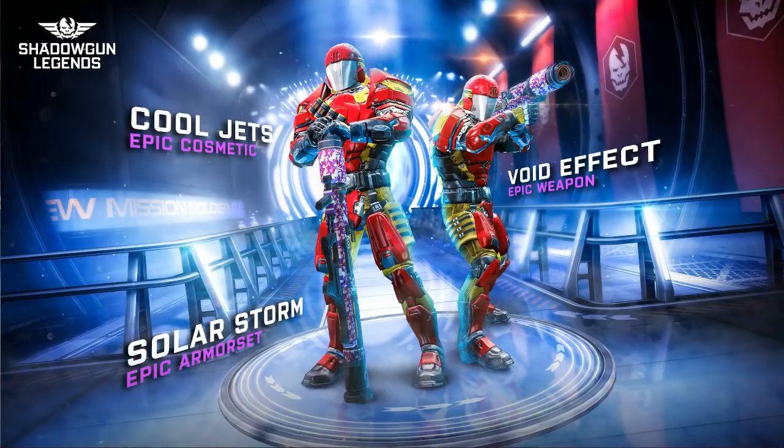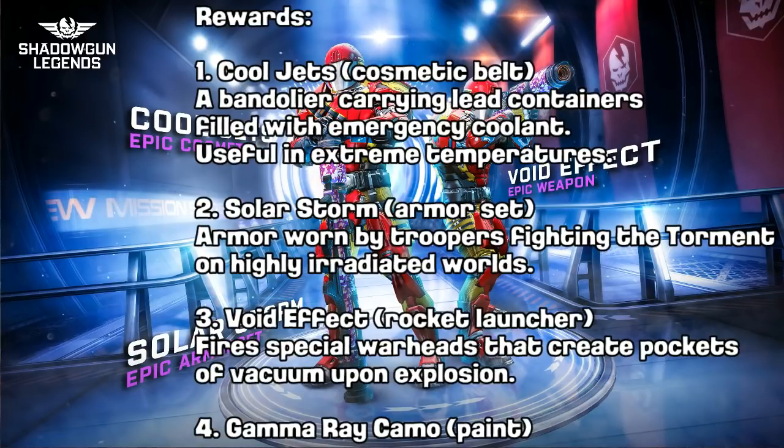For the rest, solar storm the full armor set was already revealed, and the rocket launcher also. But there's more — there's a fourth item in the description. Number four on the list is not a sticker this time, it's 'Gamma Ray' camo. So we're going to have a new camo that you can spend your points on, whatever resource you farm for this event.